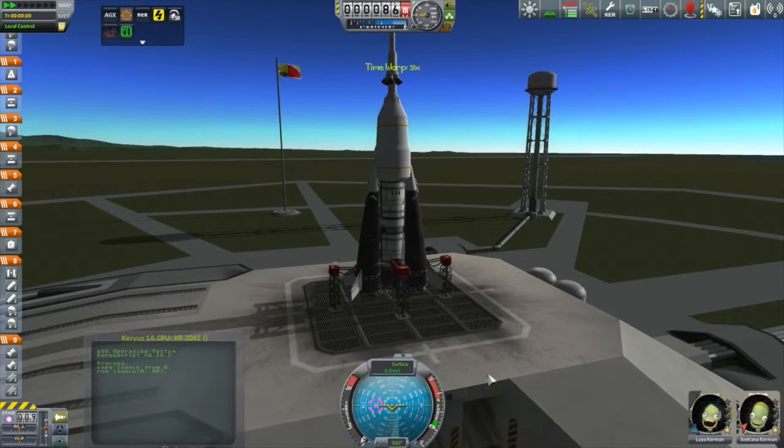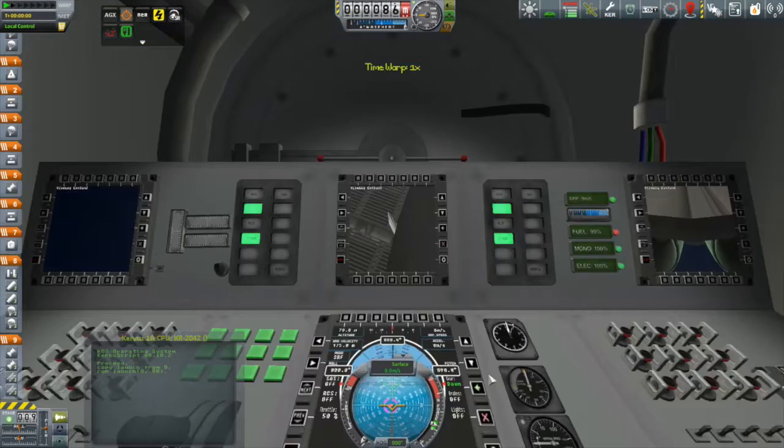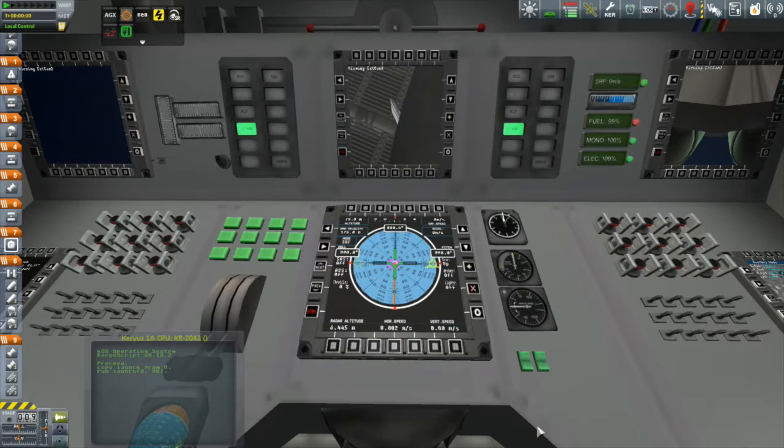Hi, my name is Mike Gaben and welcome to my KSP campaign. On the pad here we have Svetlana and Louia aboard the Curieuse. I've slimmed it down a little bit since the last time, going with a 1.875 meter main booster with only two radial boosters. What I thought would be fun with this one, because you've seen this vehicle before, is to launch it completely from the interior view.